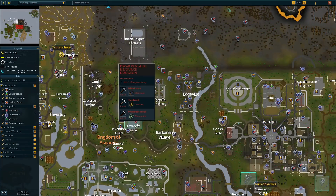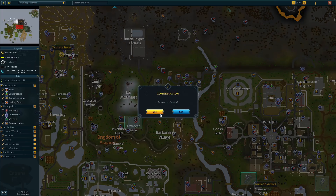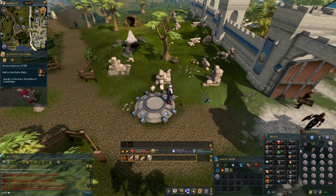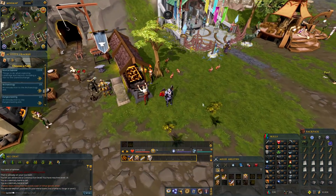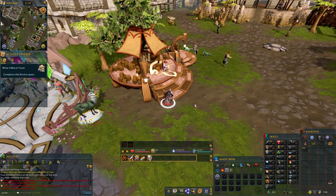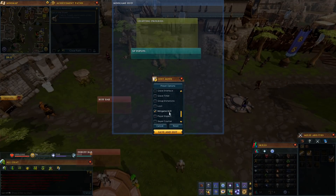Most importantly, there are these things called lodestones — your fast travel system. The big thing is you can use it as many times as you want with no cooldown. This might be my absolute favorite change in the game, because the whole level-up-magic-to-teleport thing takes a long time to reach those levels. I'll take being placed slightly outside of Varrock over the amount of times I had to run from Lumbridge or Draynor and back in old school.